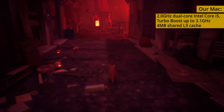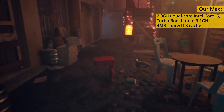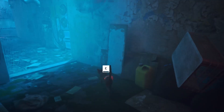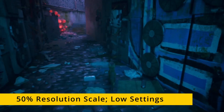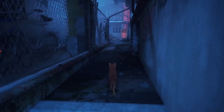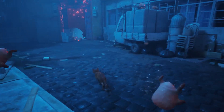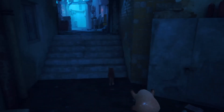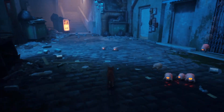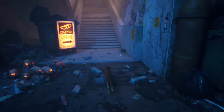We tested the Bootcamp method on the 2016 MacBook Pro, and after applying all the aforementioned optimization tricks, we got the game to run at the lowest possible settings. As you can see, the image quality is quite bad and the FPS rate is very low. Then again, this MacBook is 6 years old, and the fact that Stray could still run on it means that the Bootcamp method is still a valid option. On newer machines, you'll get improved performance, better graphics, and you'll be able to actually play the game.